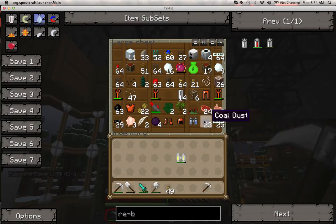I also have coal dust, some bronze armor, and dark matter. Dark matter is incredibly hard to make but it's one of the best materials in the game. If you make a pickaxe out of it, it's as fast as diamond but it never breaks.